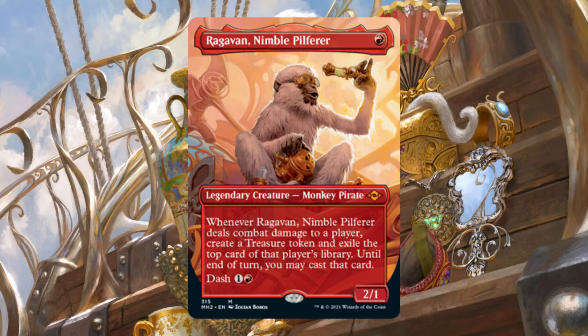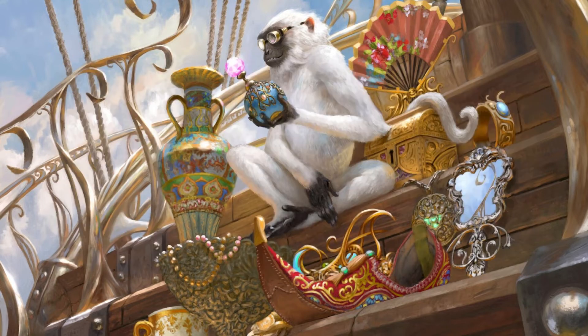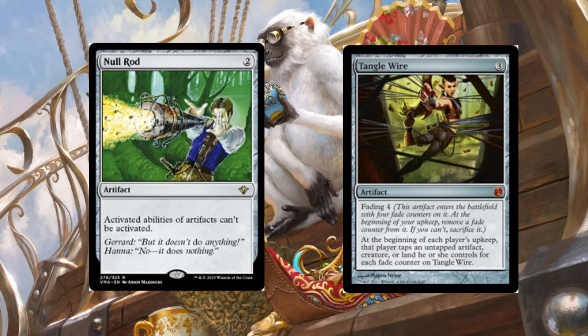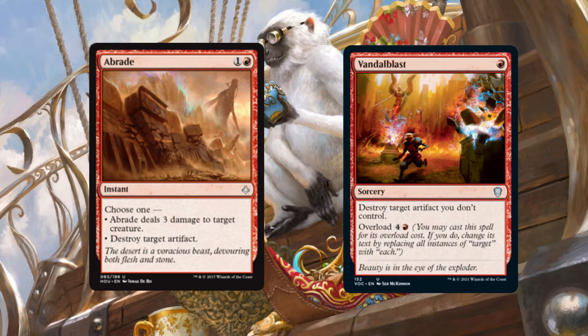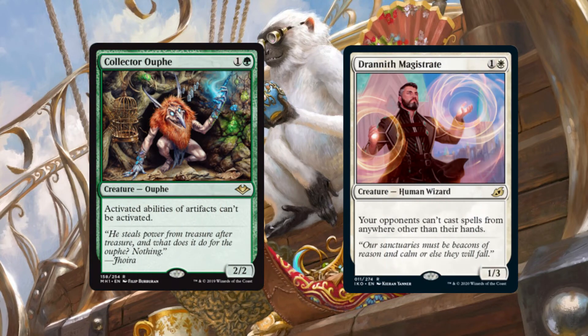On a separate note, being in mono red, most of our interaction pieces are limited, but the ones we do have access to allow us to remove key cards which hinder our deck significantly. Stax pieces such as Null Rod and Tangle Wire can reliably be removed with red's plentiful options in artifact removal, while our access to efficient creature removal for threats like Collector Ouphe and Drannith Magistrate allow us to continue our Voltron-centered game plan.